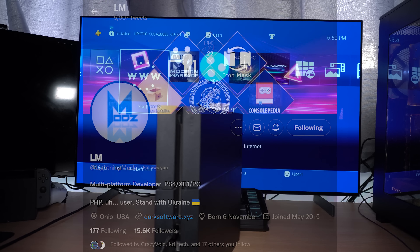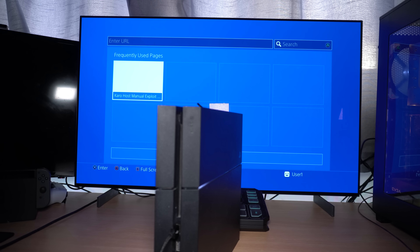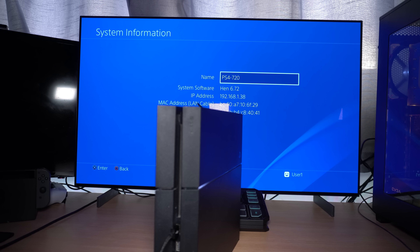Just to show we are indeed on 6.72 firmware - we go into system information, you can see the system software version is 6.72. We'll go ahead and load the jailbreak now as well, just to confirm we can load Goldhen. Obviously when we update to a higher firmware we won't be able to load the Goldhen payload, but the idea is we can revert back to this firmware and load it again. You can see Goldhen version 2.2.2 loaded, and in settings we have Goldhen running fine on HEN 6.72.